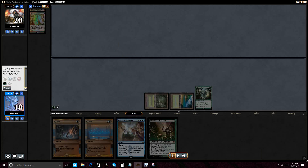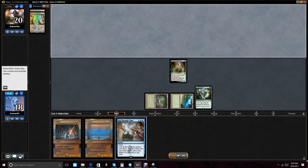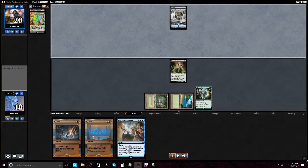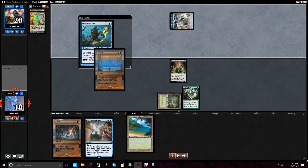Here we just go for the Tropical Island, play out the Deathrite, and pass it over. Opponent is playing a Merfolk Aggro Control deck. He plays Cursecatcher or tries to play it — we just Daze it.